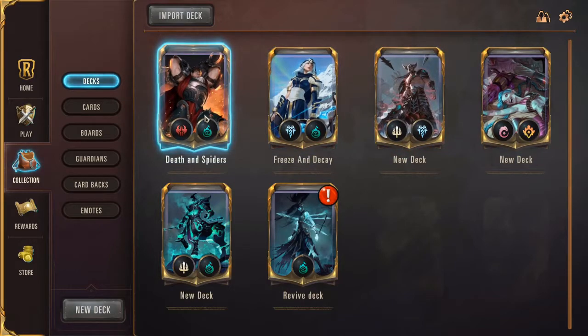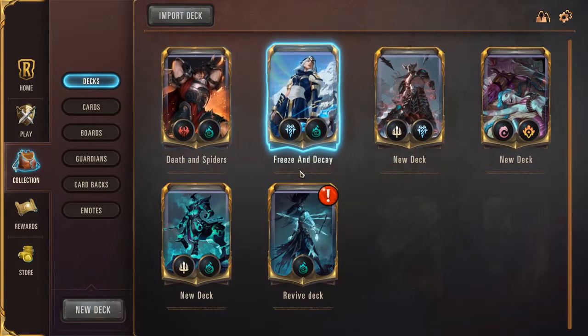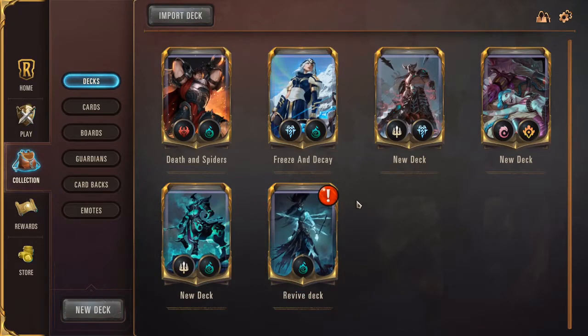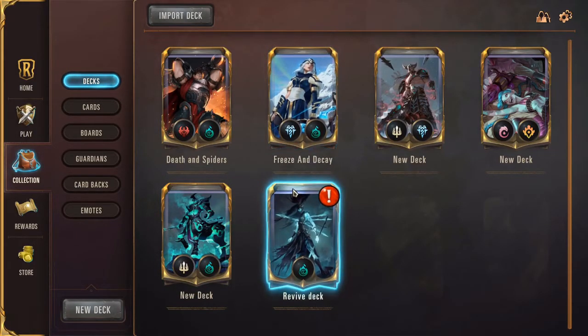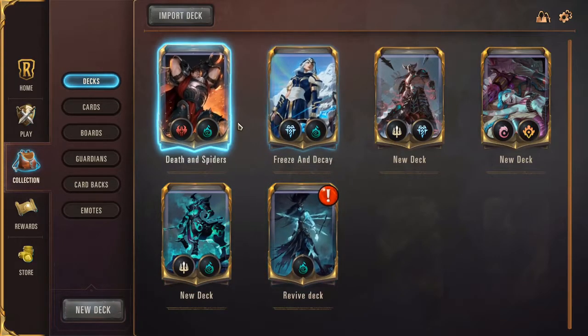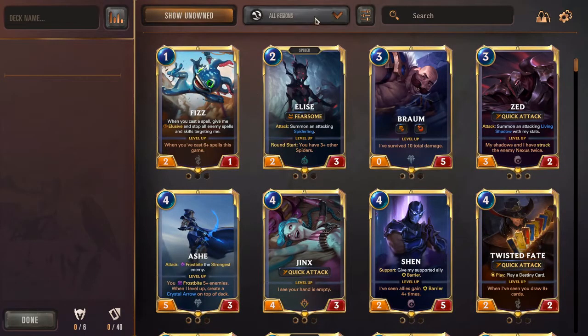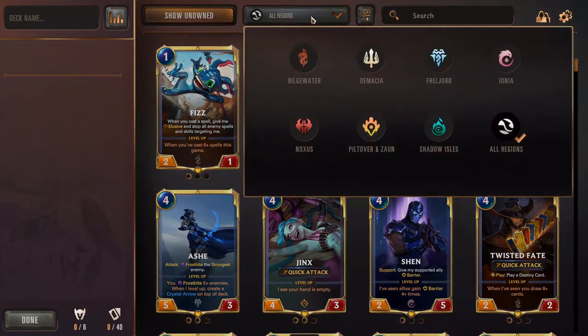As you can see, the cards have different icons on them. Each icon represents certain factions, and cards have different abilities, weaknesses, and strengths. If we go to create a new deck, you can view different regions, and each region again has different weaknesses and strengths.